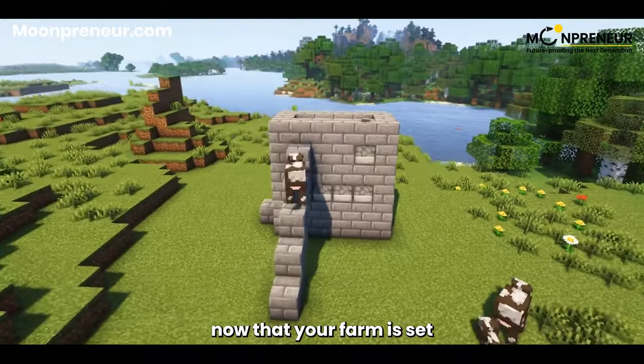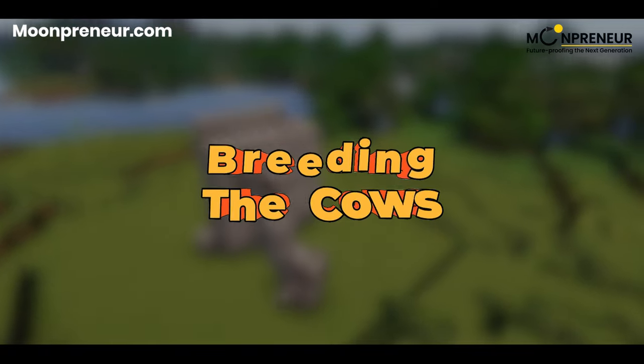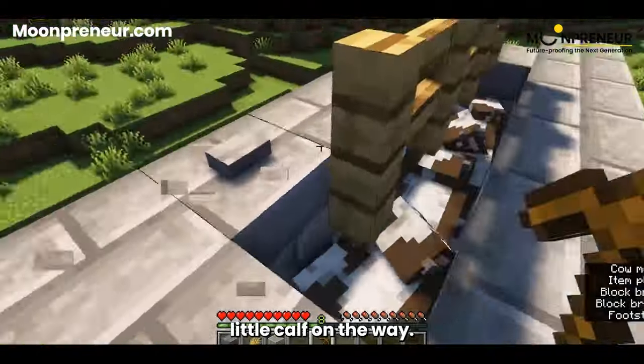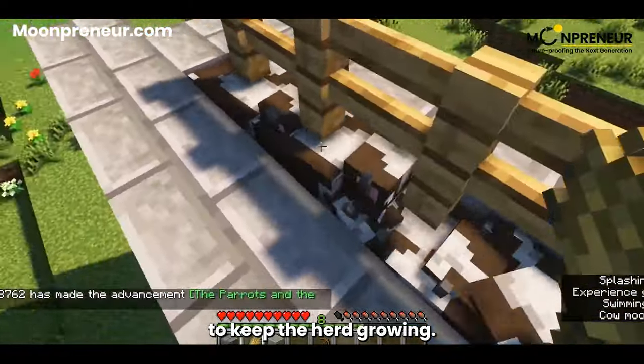Alright, now that your farm is set up, let's get these cows mingling. Step 5 is all about breeding. Feed two cows some wheat and watch the magic happen. They'll go into love mode and soon enough, you'll have a cute little calf on the way. Just give it about 20 minutes, and voila! Rinse and repeat to keep the herd growing.